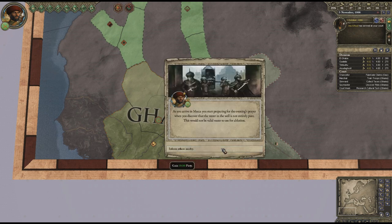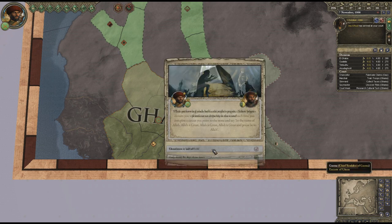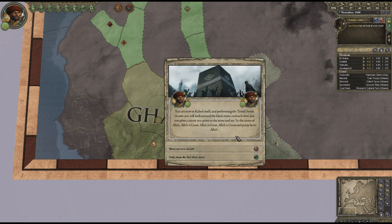You arrive in Mecca and start preparing for the evening's prayer when you discover the water in the well is not entirely pure. Inform the others nearby - 10 piety. We're now at the Kaaba itself and performing the tawaf. This game likes picking words that I cannot pronounce - I apologize to anyone who does know the correct pronunciation. You walk seven circuits around the black stone and each time you complete the circuit you point to the stone and say 'in the name of Allah, Allah is great.'